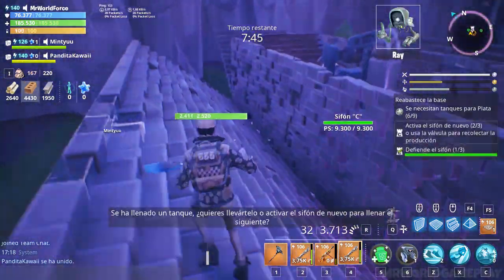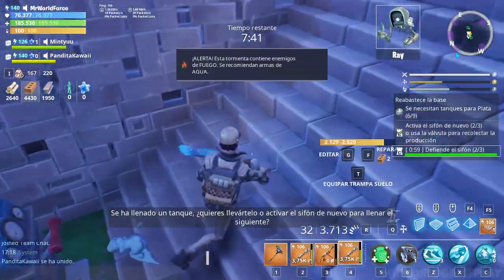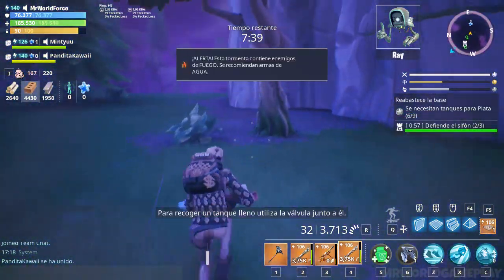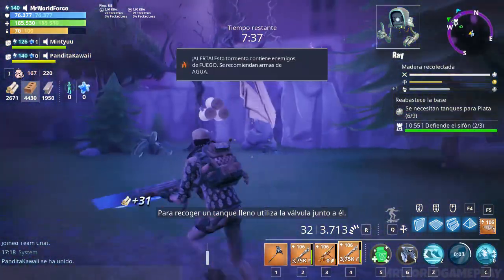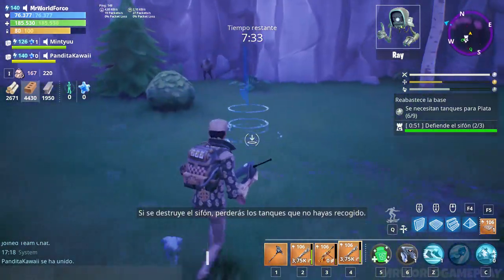One tank has been filled. Do you want to collect the tank, or activate the siphon again to fill up the next tank? To collect a full tank, use the valve next to the tanks. If the siphon gets destroyed, you will lose any uncollected tanks.